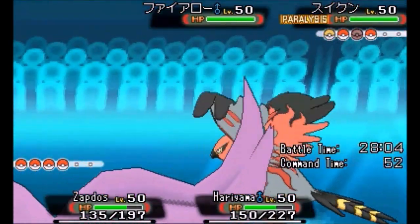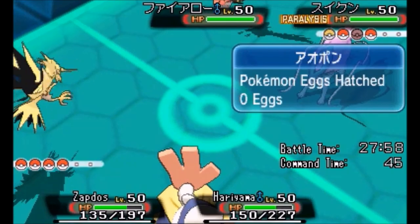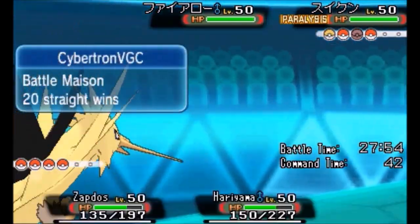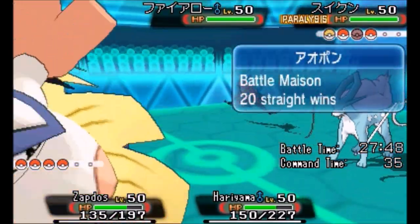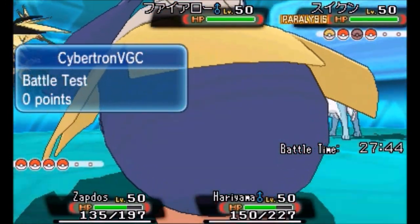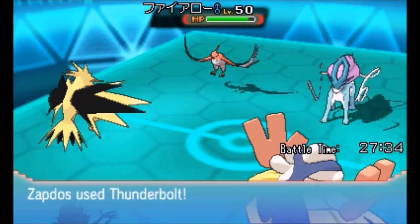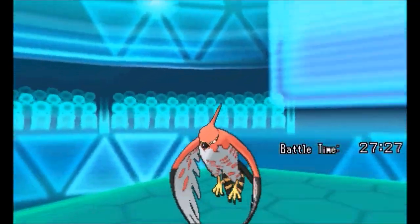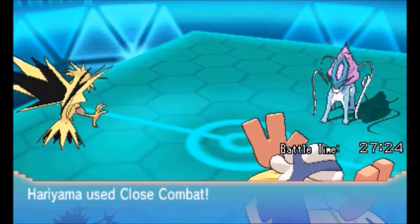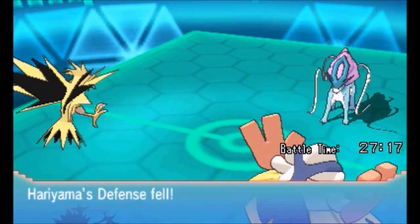Hariyama is able to outspeed Kangaskhan and gets the Close Combat off — it is enough to knock it out. So a huge knockout there as Mega Kangaskhan does absolutely nothing against my team. It's one reason why I love Hariyama: to check the most common Mega Evolution and have a way to one-hit KO it is really great. Since my opponent didn't switch out, that was a really big first two turns. He brings in Talonflame, and that's also really good for me, because Zapdos obviously just beats Talonflame.